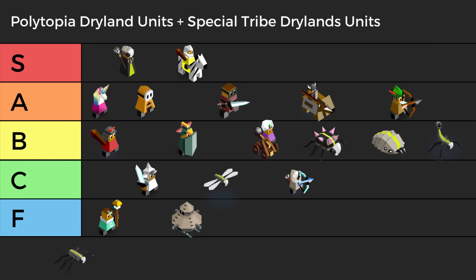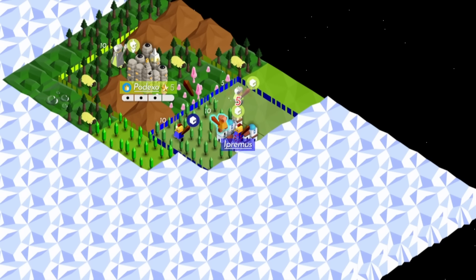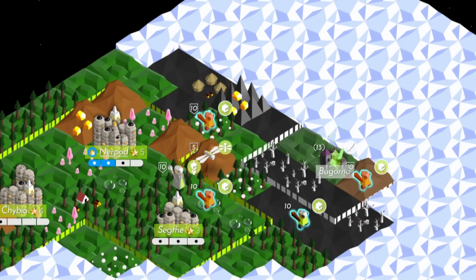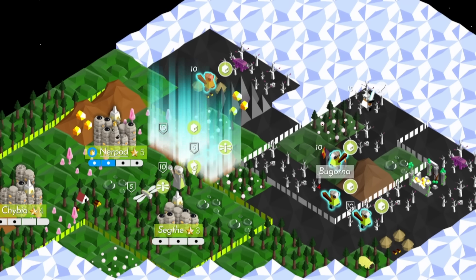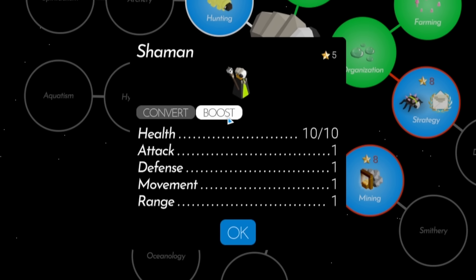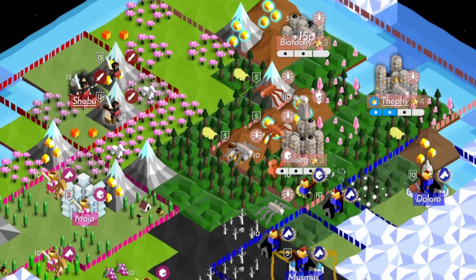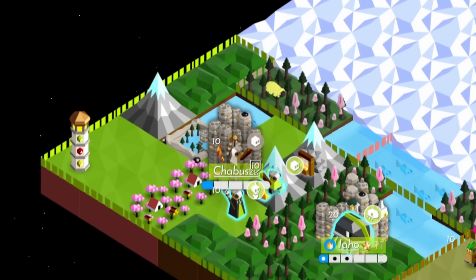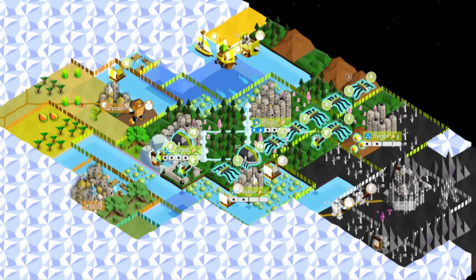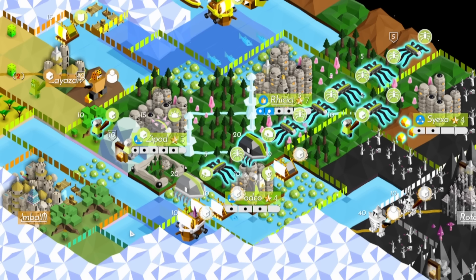The S in S tier is for the Shaman. Cymanti's signature unit and the engine for their entire game, the Shaman is the most powerful support unit ever created. Cymanti falls apart without them. A boost from a Shaman adds movement and attack increase, allowing hexapods to outrange riders, one-shot warriors, and no longer die to retaliation if a warrior has a defense bonus. Shamans can also convert, and Cymanti is the tribe most likely to get Philosophy outside of Imo because Shamans really are that good.